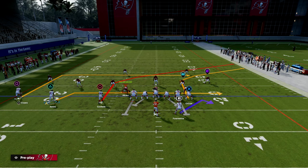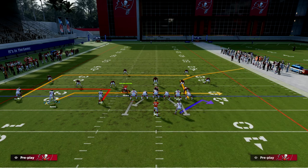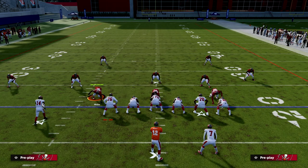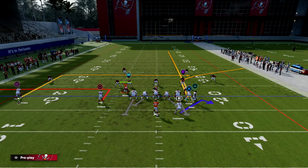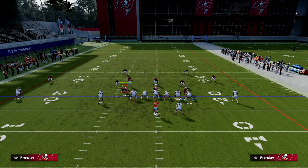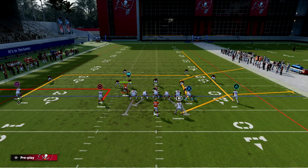We're going to put our outside receiver on a smart-routed in route — that's a really important route for this play. Then we take our inside receiver Chris Godwin and put him on an out route or a zig route, that's up to you. Then I'm going to take Jones and streak him, but I'm going to motion him to the left — not to the right — which puts him in a closer, tighter spot in the formation. For the running back, you can use an out route, block-and-release, swing — whatever you want.